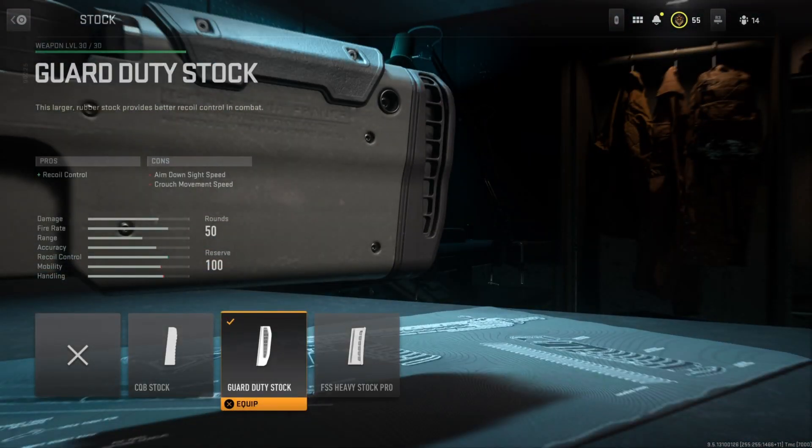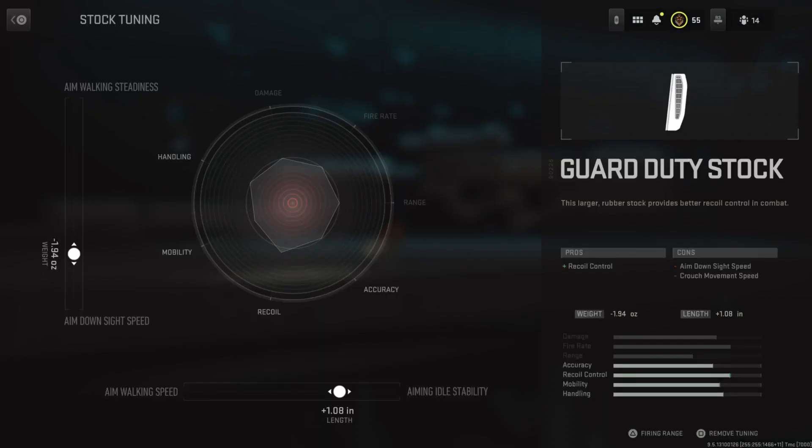Moving on to the stock, I have the Guard Duty Stock. This increases recoil control, which is very nice in longer or medium range gunfights. Obviously you're mostly in short range gunfights with SMGs, so the recoil definitely helps. For the tuning, I have the left slider about three quarters of the way down to the Aim Down Sight Speed, and the bottom slider about three quarters of the way to the Aiming Stability. It doesn't have to be exact — just roughly three quarters each way.